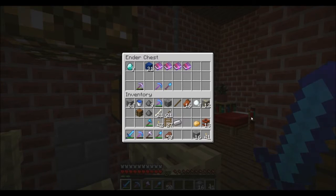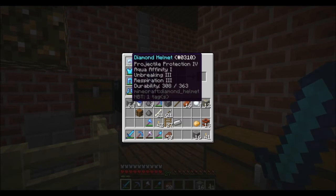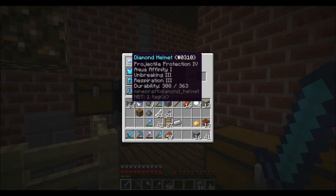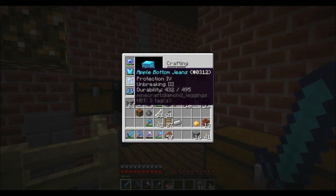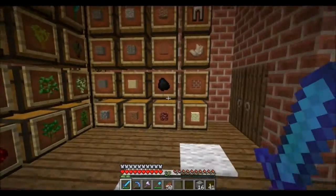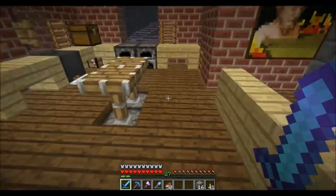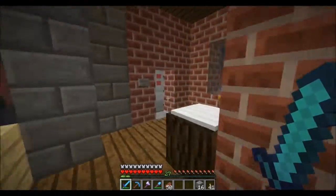I made this armor without thinking — I forgot about Jay's episode. I've got a diamond helmet, pretty good stuff. Wish it was Protection 4 but Projectile Protection is okay too. Diamond chestplate with Protection 4 and Thorns 2 — don't love that but can't do much about it. Then there's the apple bottom jeans and the boots with the fur. I forgot Jay had named stuff for Galmore in that video.